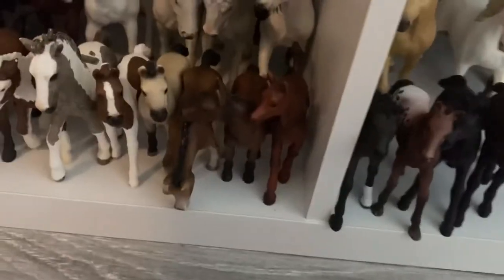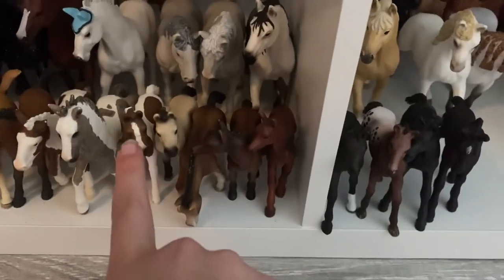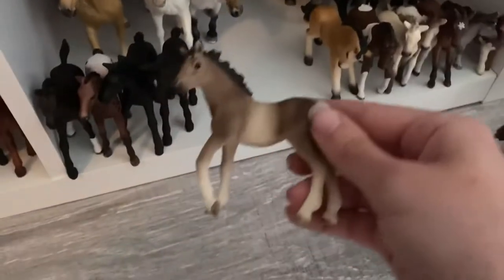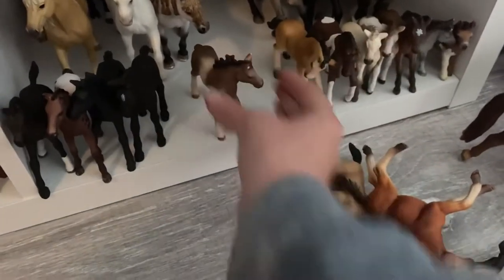Actually, her name is Cappuccino — I changed it, I believe. So Cappuccino, the half-Arabian filly. Then we have Cupid, and she is an Andalusian filly. This is Comet, and she is an Andalusian filly. Then we have Amira, who is a repaint on the Mustang filly. And then we have Shady, the original Mustang filly.